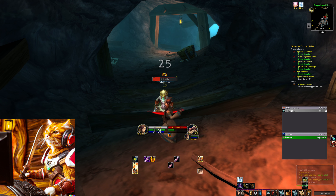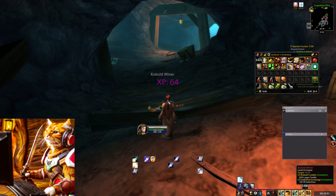After that you need to kill Cobalt Miners in Elwynn Forest until they drop the Memory of an Imprisoned Savior. Use it with your meditation buff and congratulations.